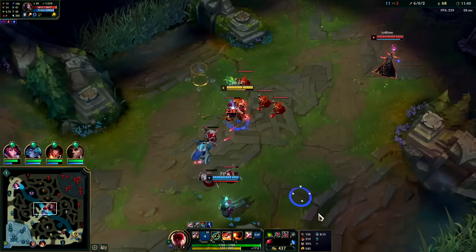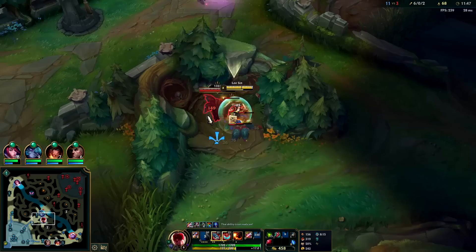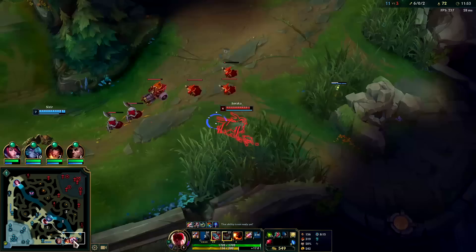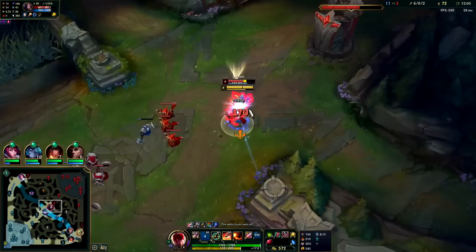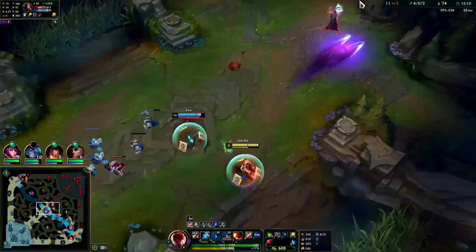E has more range than your autos. By slowing them first with your E or your smite, landing Q becomes easier. I think Vex is freezing — a bit of a weird choice versus LeBlanc I suppose. Remember, using E and Goredrinker at the same time is pretty good. If you need Goredrinker for survivability because you're worried about how much damage is going to be done to you, you want to save Goredrinker until you're lower on health though.